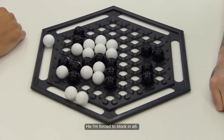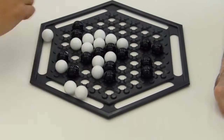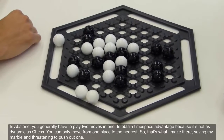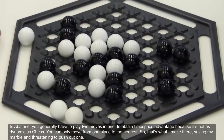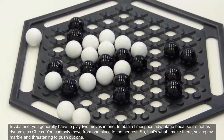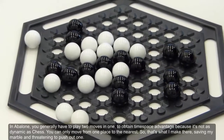Here I'm forced to block in E6. In Abalone, you generally have to play two moves in one to obtain a time-space advantage, because it's not as dynamic as chess — you can only move from one place to the nearest. So that's what I do there, saving my marble and threatening to push out one.